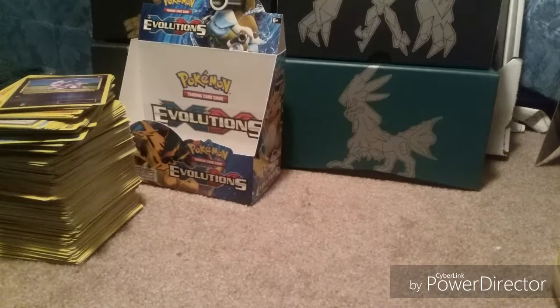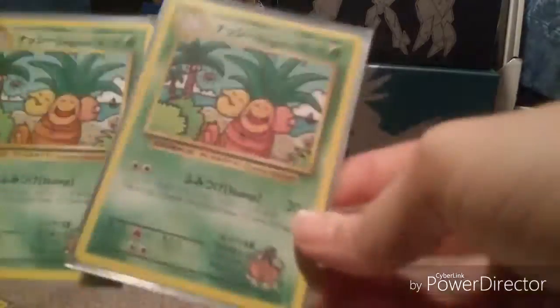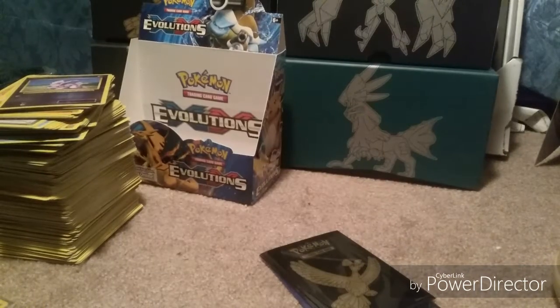Here's a code card for this one — it's a green code card. Let's see what I got: Brock's Crit, Super Potion, Nidorino, Ghastly, Caterpie, energy card, Magikarp, Seel, Caterpie, Reverse Holo common, and then Starmie regular rare.